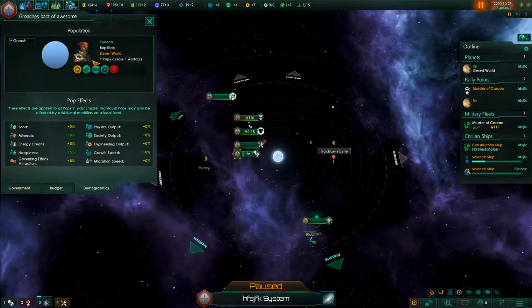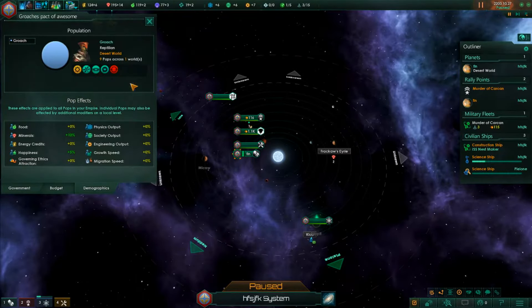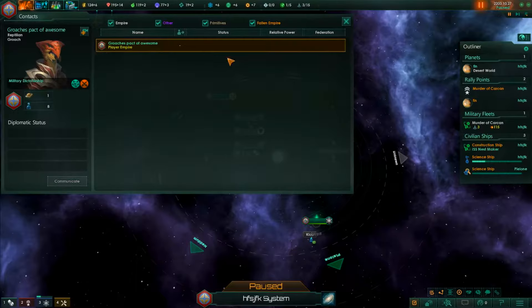I've never really looked at this bit - I guess this is just about your population and pop effects. This is the Contacts tab, where all communications with alien empires will show up. I don't usually turn off primitives because they just pop up and you can't talk to them since they're primitive - you can't communicate with them at all, it's just annoying.